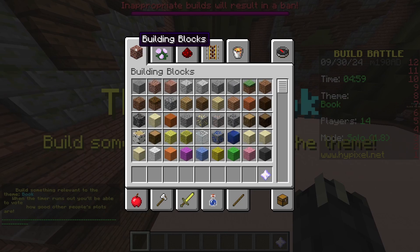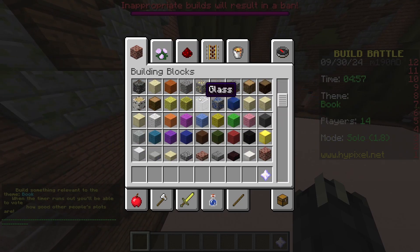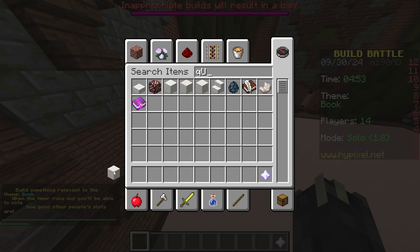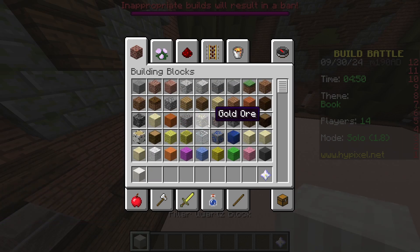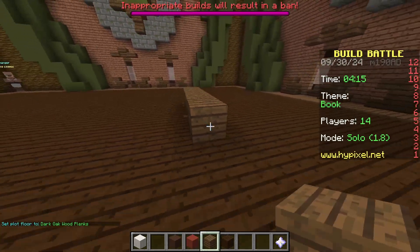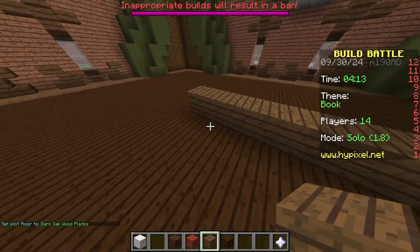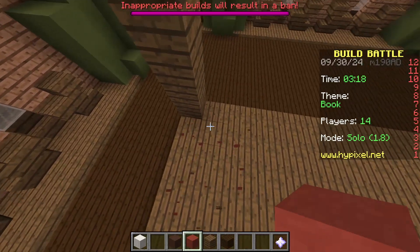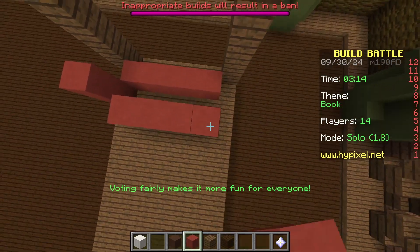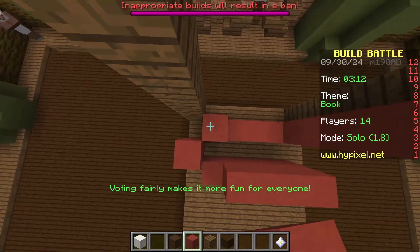We're back and we're creating a book. One of the themes that could have been chosen was comet, and I think that a comet would have been actually fun to build, but nobody seems to agree with me. Let's see — what does a book look like? I will never learn from my mistakes. I'm going to create something resembling a bookshelf, I think. And now that I have only three minutes and twenty seconds remaining, let's create an actual book to put on this bookshelf.